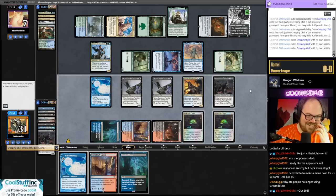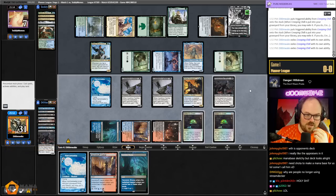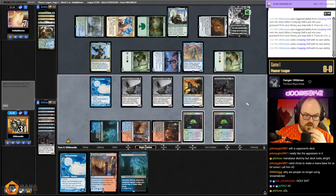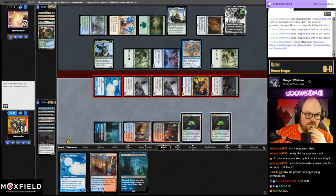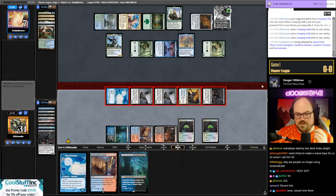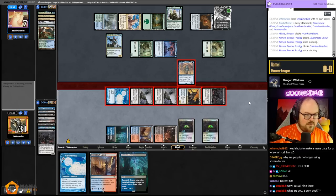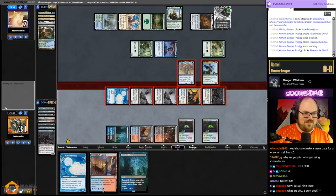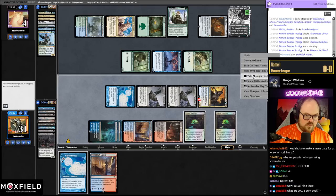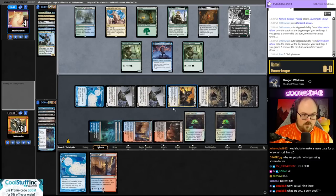Just take nine. Is it good enough? They have Gigantha in hand, they're at seven — they're so close to dead. They block here and here, take three, go to four, and then I can deal them two. I'll send with everything. They do have to trade off the Kinnan. Someone clip that — just milling three Creeping Chills, that's pretty good. We're Grixis burn now.